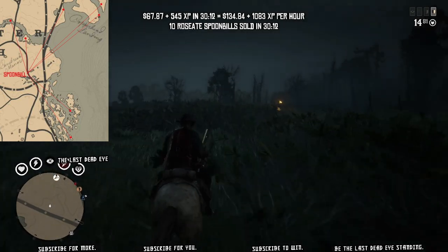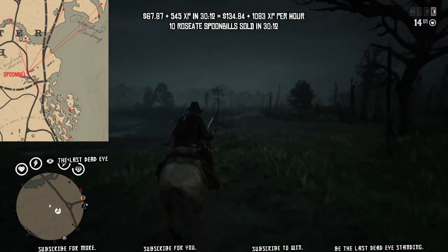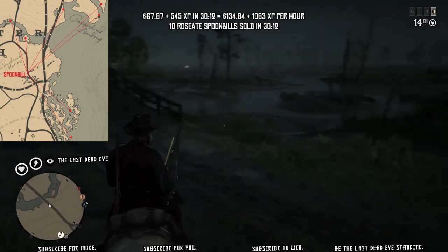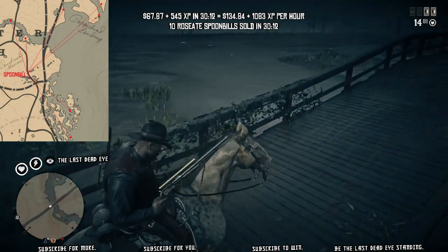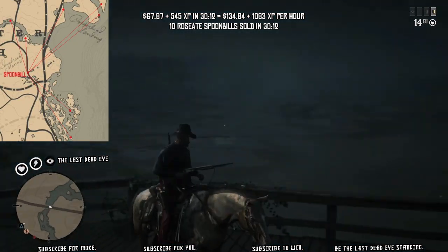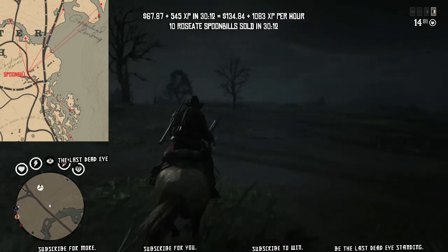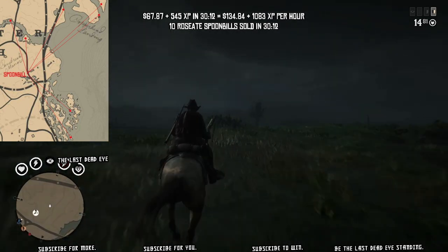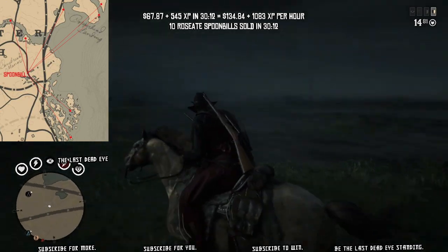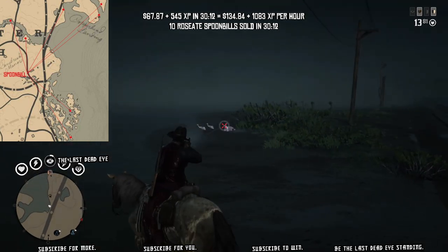Here we go with the third load-in. There was the first where I started the episode, I loaded in again, did a hunt, and now this is the third lobby. I think we'll be in seven or eight lobbies total during this hunt. I'm checking the spoonbill spawns near the T and E on the map in the west-northwest corner — one on the southeast corner of the E and one northwest of the E. And there you go — three spoonbill just sitting there.